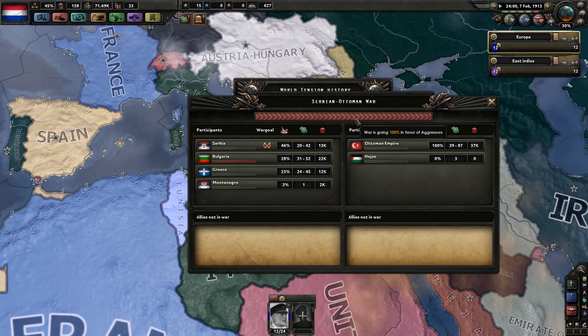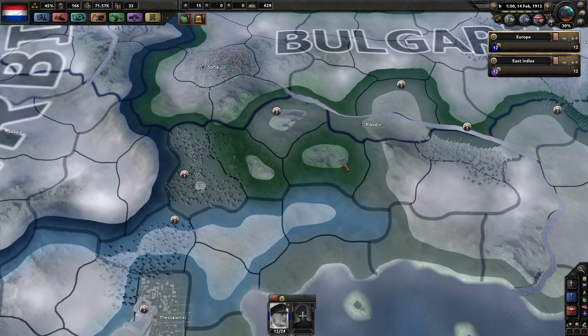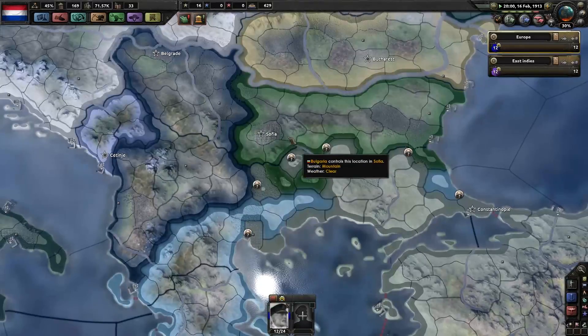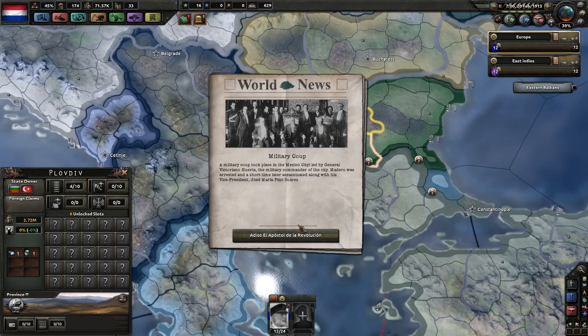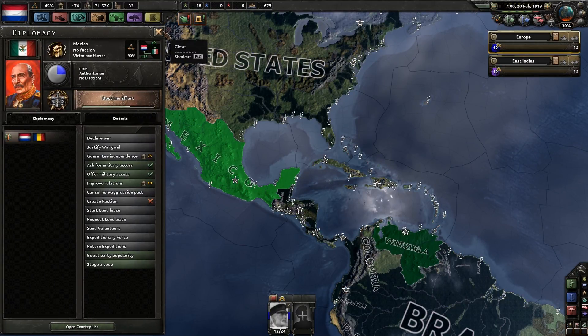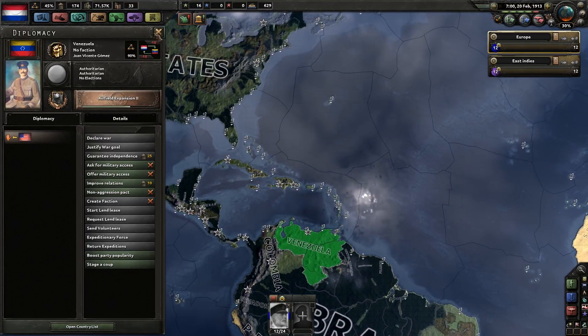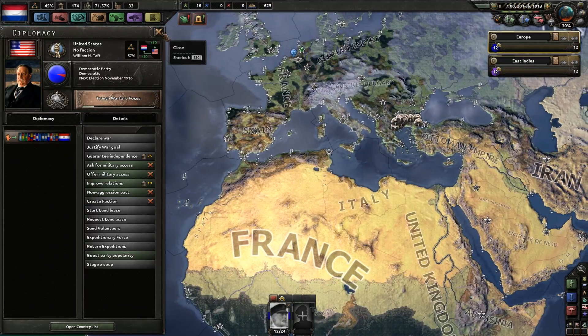The current war going on is the Serbian-Ottoman Empire war. It's 100% for the aggressor. Bulgaria doesn't look too good though, because they have lost quite a bit of territory — they're very close to Sofia and don't have good national unity. A military coup has taken place in a Mexican city, led by General Vignor Oda. Maduro was arrested and shot. Oda's assassinated along with his vice president. Does that change the status of Mexico? It's now no faction. Venezuela is still guaranteed by the US.